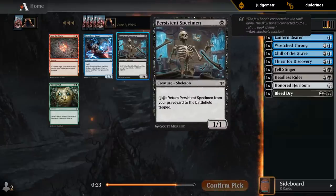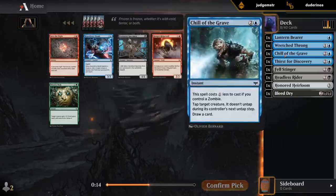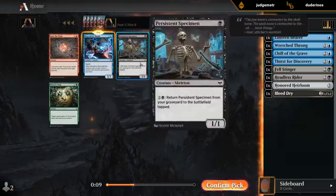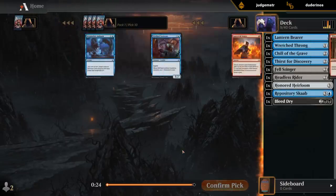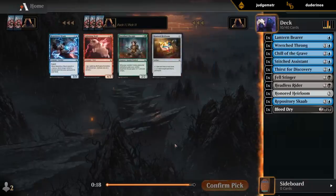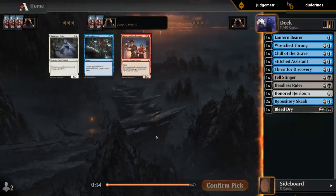We did wheel both Specimen and Scab. I might wheel the other Scab — I'm probably not going to get another Specimen. Even though Scab is maybe a little more synergistic in our deck currently, I'll go with the Scab but I'll happily take a Specimen later. The fact that there's one 9th pick is probably promising for future Specimens to make it to us. We did wheel the Scab, so maybe in hindsight I would have preferred Specimen, but that's fine — I'll still play two Scabs.